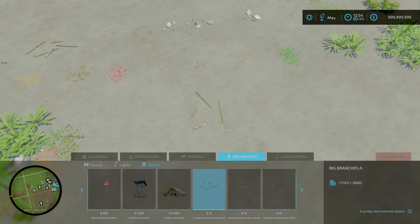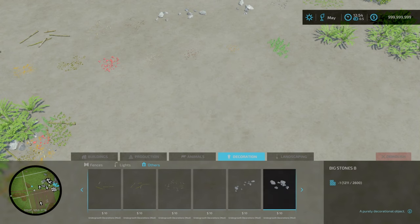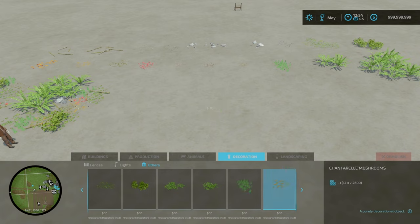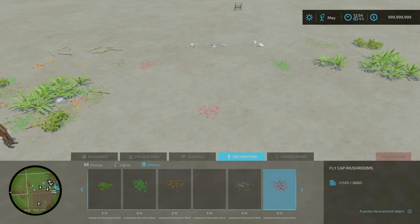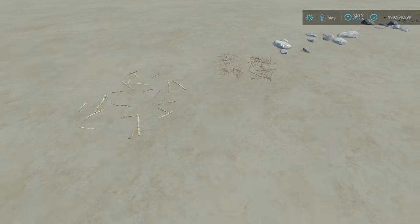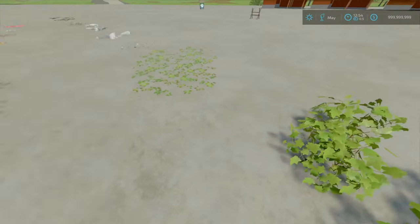Going from left to right, you've got big branches A, big branches B, small branches, dry branches, big stones A, big stones B, small stones, cover of foliage, brambles, ferns, small ferns, and stinging nettles — something you'll see commonly here in Britain. Not sure if you get them across the United States. You've also got Shantaro Mushrooms: Magic Mushrooms, White Tip Mushrooms, Fly Cap Mushrooms, Poplar Leaves, Elm Leaves, Maple Leaves, Undergrowth A and Undergrowth B.